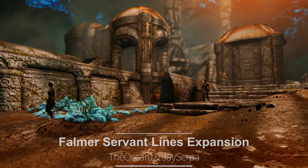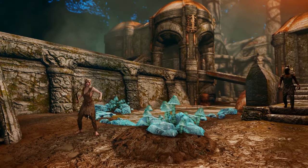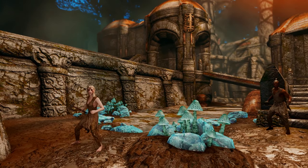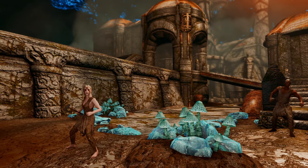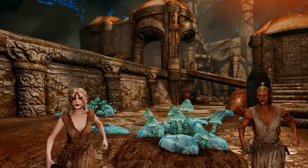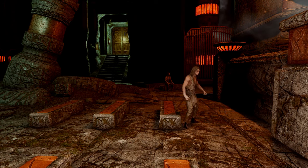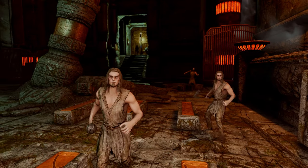This mod enriches the interactions within the game by adding more dialogue to the Falmer Servants you encounter in Blackreach. It provides new lines for the Falmer Servants to use in various situations, such as warning or attacking the player, enhancing the immersion and realism of interacting with the Falmer race. Particularly recommended for players who wish to deepen their understanding of Falmer culture and history, this mod transforms your interaction with the Falmer into a new dimension of engagement.